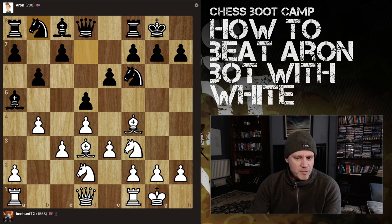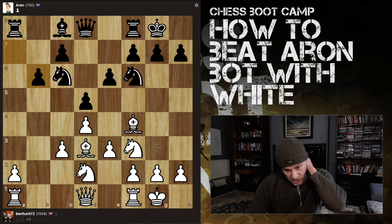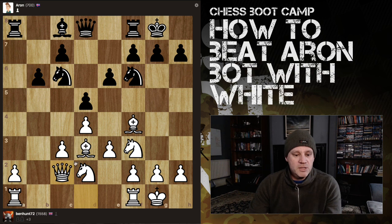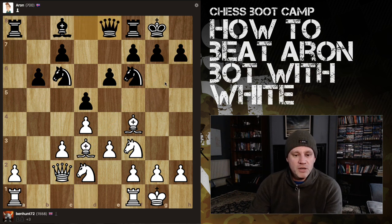Move eight and move nine have achieved absolutely nothing for black. He should have actually taken the pawn, really. I'll just grab another pawn on the way out — why not. I've got a bishop looking here, defended by the queen. This bishop is very nice. I haven't completed development yet because I've got to get my queen off the back rank — she's got three good squares where she could go.